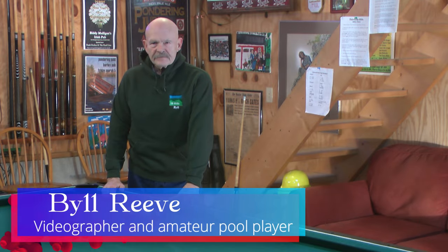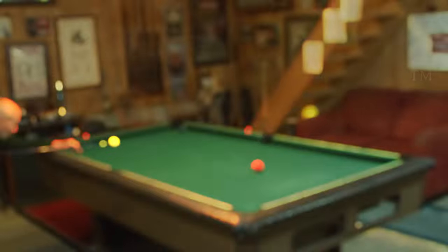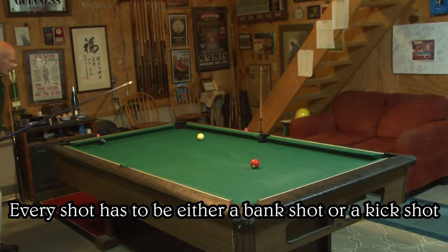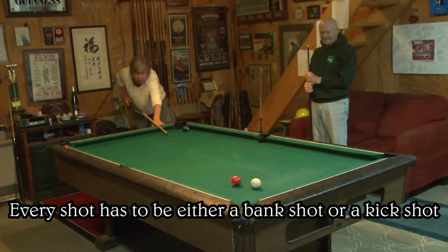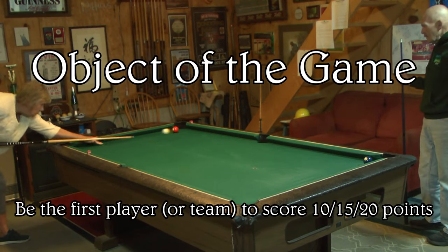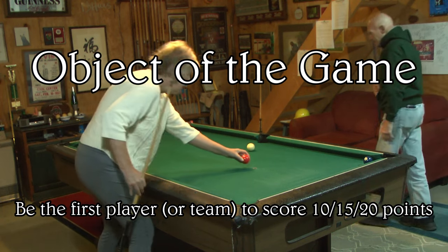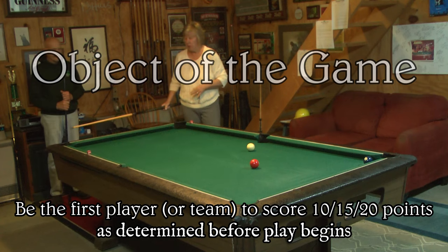Hi, my name is Bill Reeve and I've just created a new pool game called Gotta Bank It. The name says it all because every shot has to be either a bank shot or a kick shot. The object of the game is to be the first player or team to score 10, 15, or 20 points as determined before play begins.